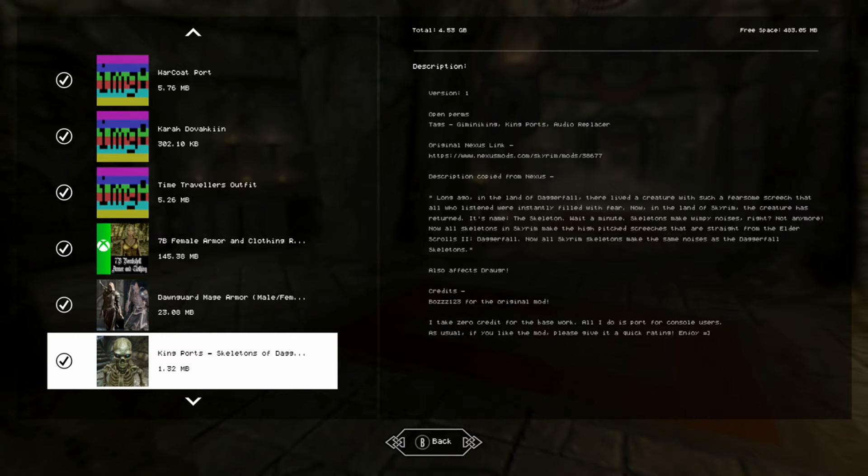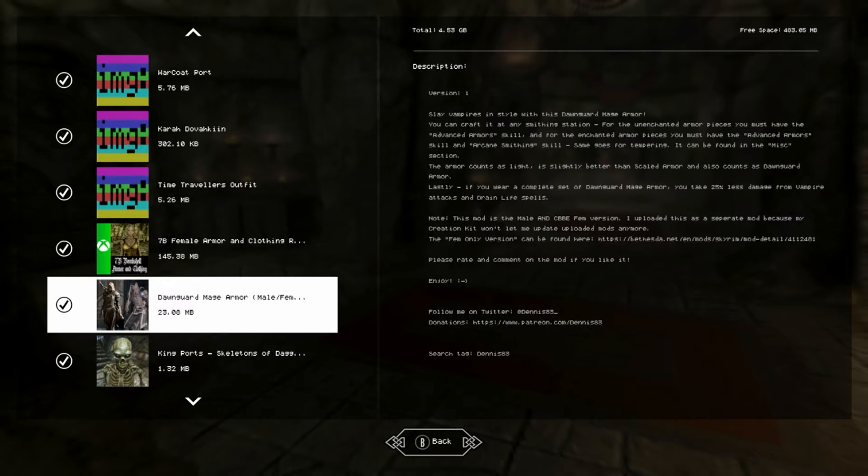The final mod is the Dawnguard Mage Armor for male and female, so you can slay vampires in style. It's compatible with CBE body and you can craft it at any smithing station under misc. There are also enchanted versions and it counts as light armor.